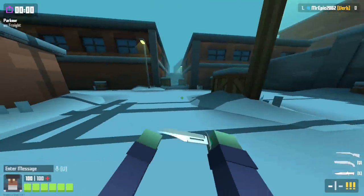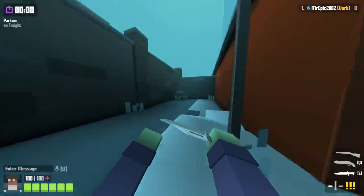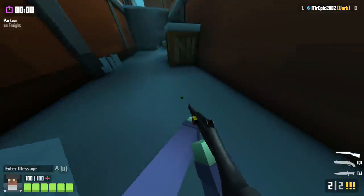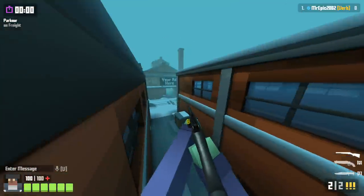I would call this one more of a feature because of the Easter event — but I think they forgot to remove it. Just go to the backside of Freight right here and this wall — you can just walk straight through it. And then this one is more of a spawn trap, and you can just hop on top of this light right here and shoot people as they come through.